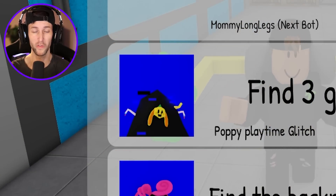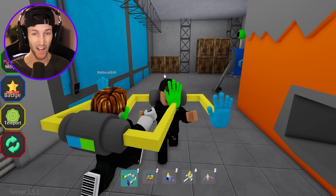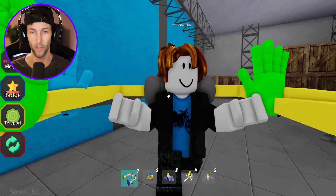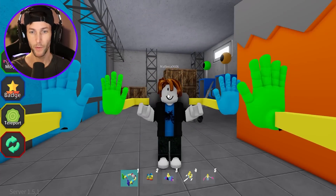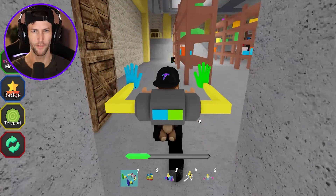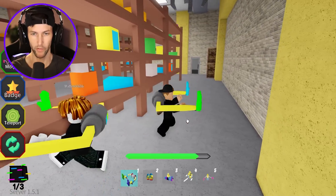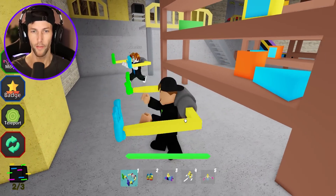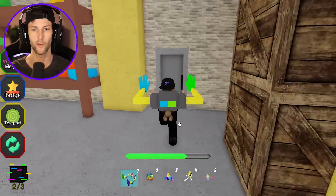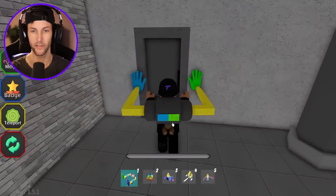Find the three glitches — it looks like some kind of gross glitch morph with like Bunzo's head stuck in it. We gotta go find two more. Staying inside musical memory, we're going to go inside the storage room right here — this is where the second glitch is. Now if you want to know where the third one is, follow me because we're going there right now. We have to leave the musical memory station.